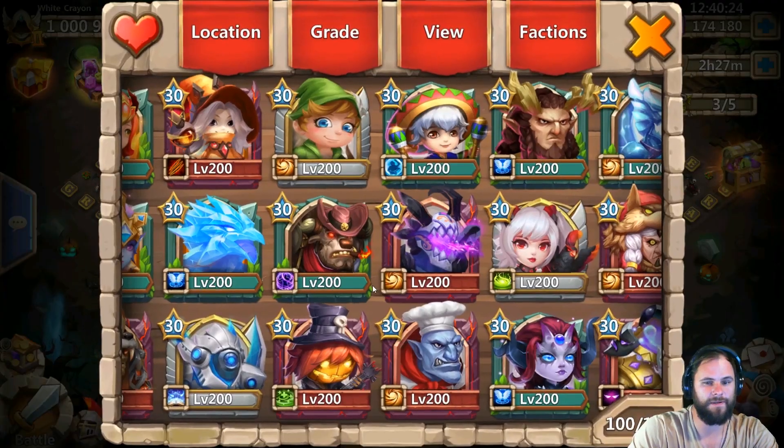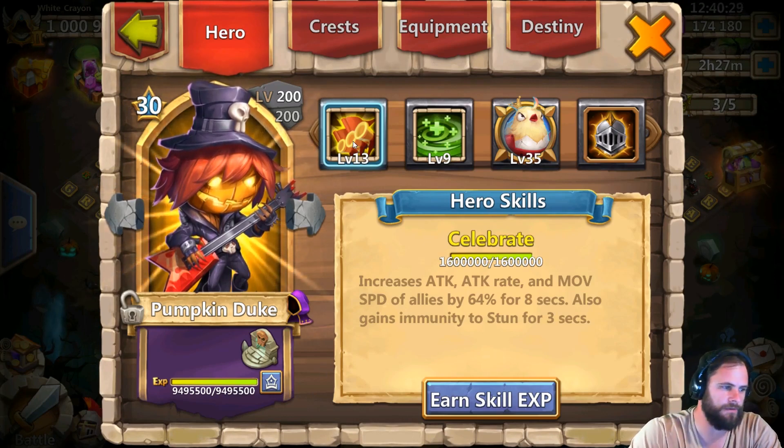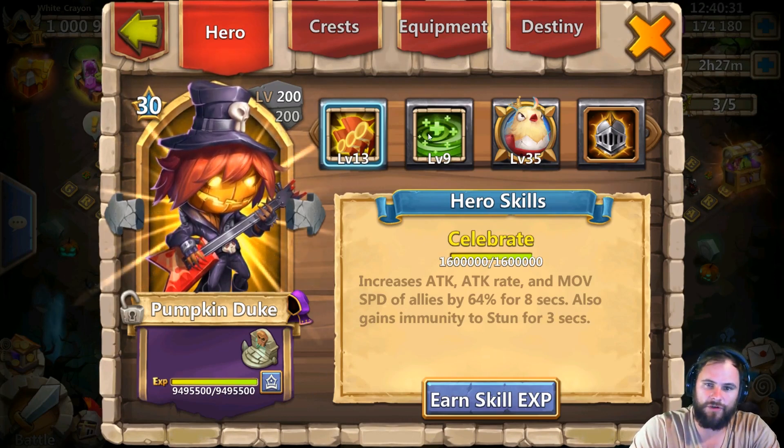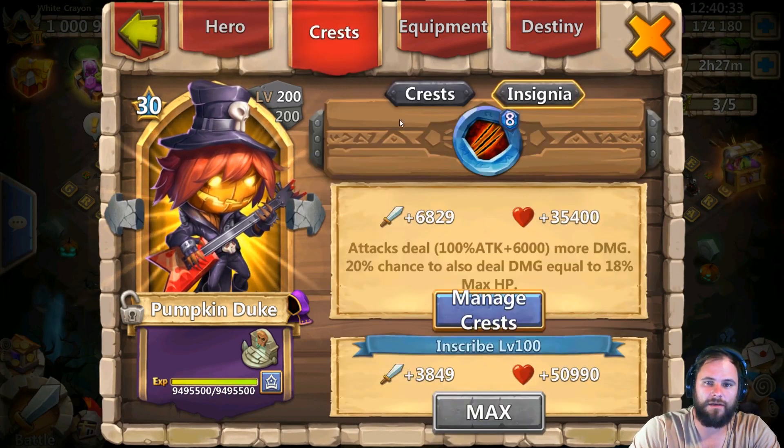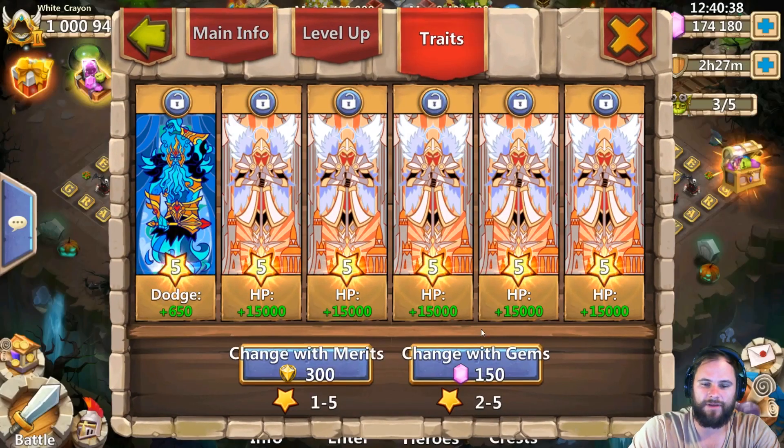Pumpkin Duke is also used for Archdemon, and if you do use a Pumpkin Duke for Archdemon you have to have Regenerate 9 and Thunder 8, otherwise your Pumpkin Duke is worthless. For traits we have HP.